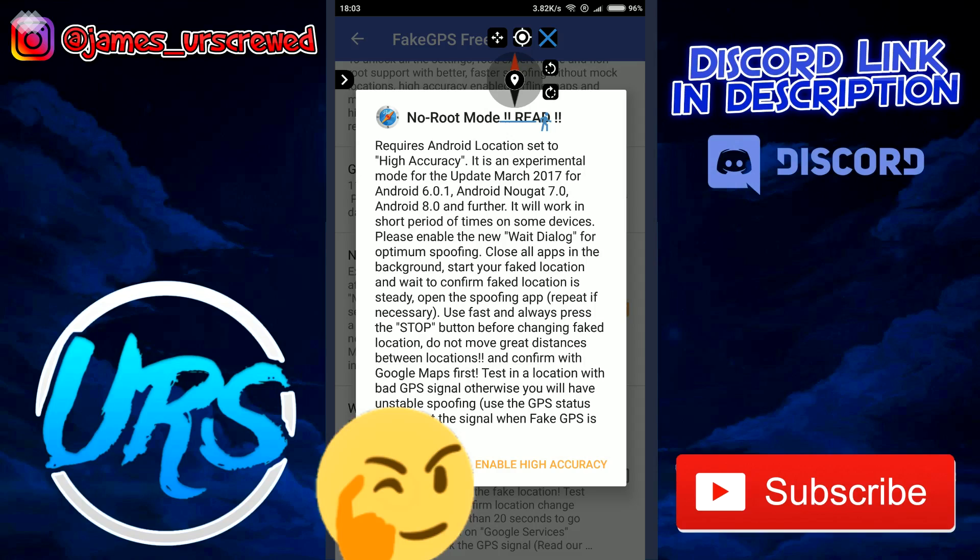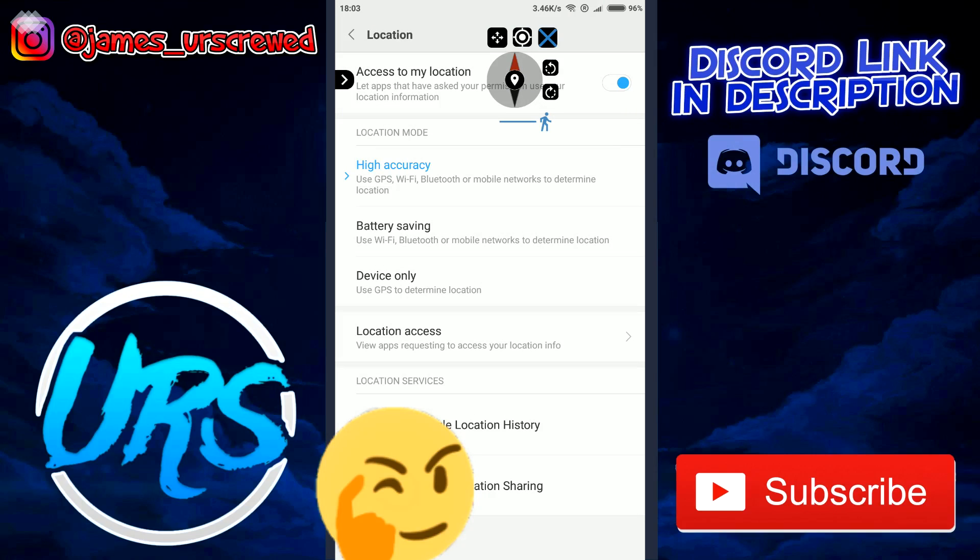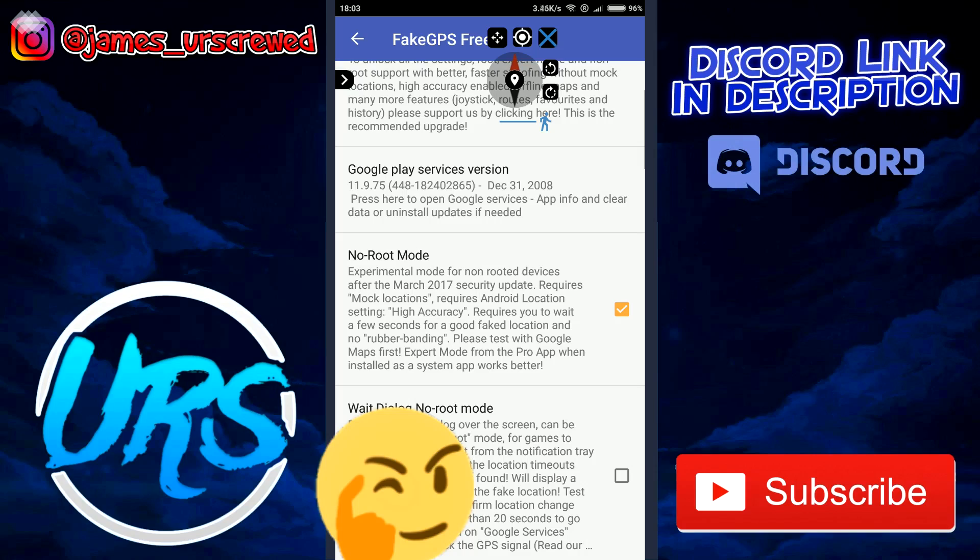I've also gotten some questions where people say they've used these two apps, but every time they open the application and try to open Pokemon Go afterwards, they get an unable to authenticate error, which is kind of frustrating. The advice I have for this is to open Pokemon Go first and then open the spoof app. If it still doesn't work, clear cache, clear data, reinstall, or just turn your phone off and turn it back on. One of them is bound to work.